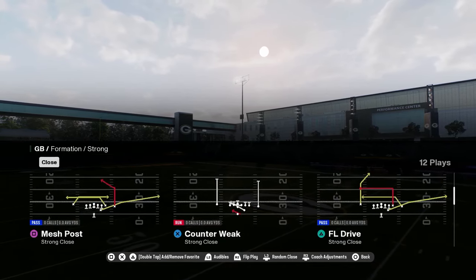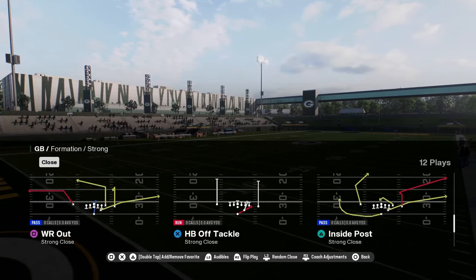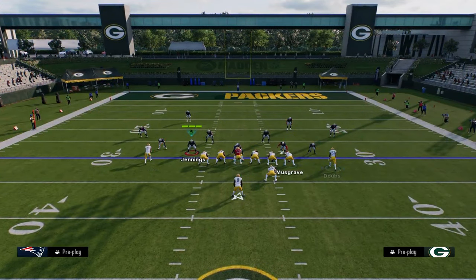You have a strong close — a lot of playbooks don't have strong close, actually a good strong close. You have PA tight end scissors, mesh post, and FL drive. So you have a lot of good routes here. Wide receiver out — what's really cool about this play is the sharp post of the tight end.